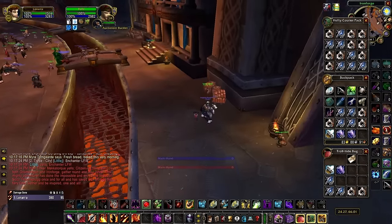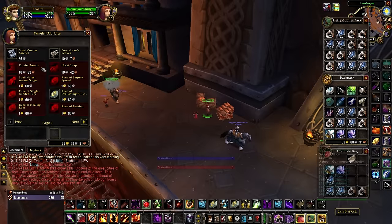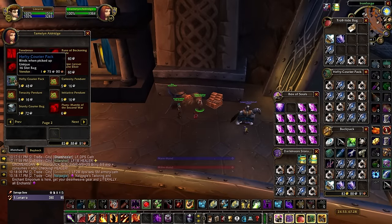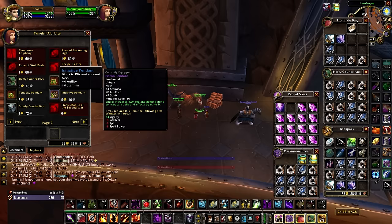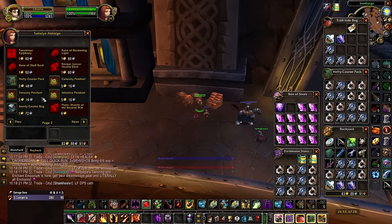Before I discuss the crate farming strategies that I've been using in Phase 2, I want to go over the new rewards in a bit more detail. Reaching Revered will unlock a 16-slot bag and three new Bind on Account necklaces that provide agility, strength, and spell power. You'll also be able to purchase an alchemy recipe for Lesser Arcane Elixir, which is one of the best consumables that casters can use in Gnomeregan.